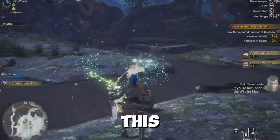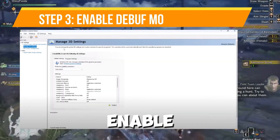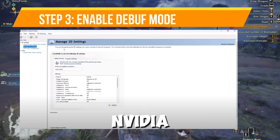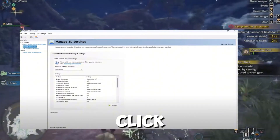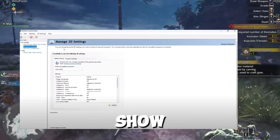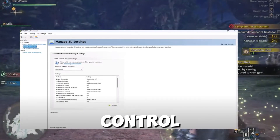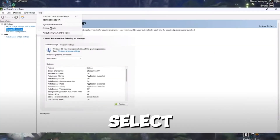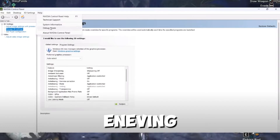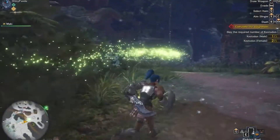The next step is to enable Debug Mode in the Nvidia Control Panel. If you have an Nvidia graphics card, right-click on the desktop, click Show More Options, and click on Nvidia Control Panel. In the control panel, go to the Help menu at the top and select Debug Mode. After enabling Debug Mode, launch the game and check if it's working or not.